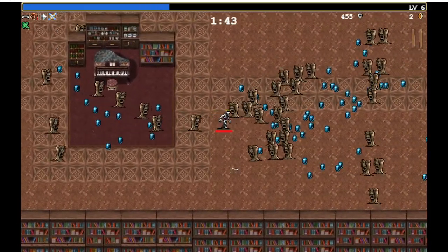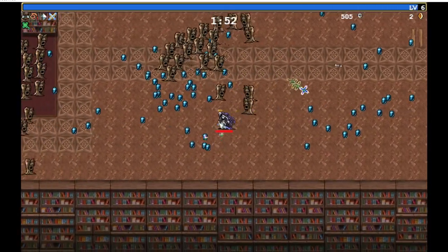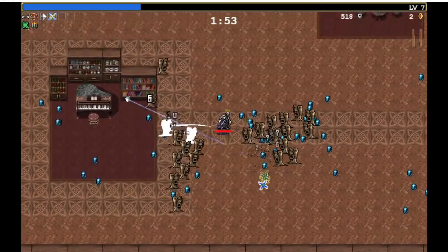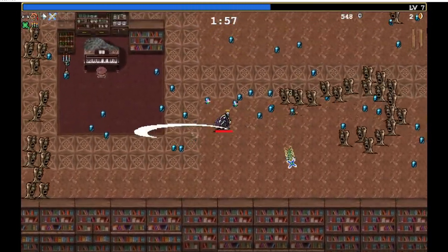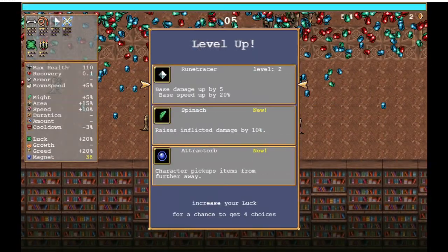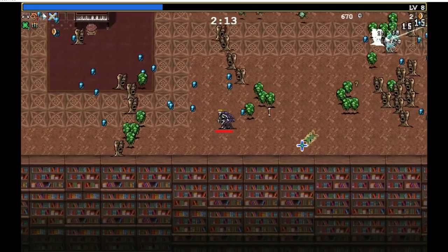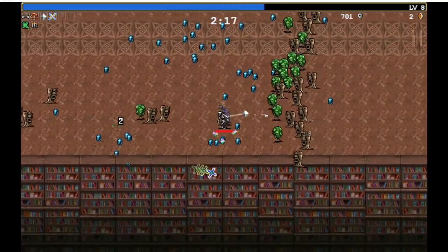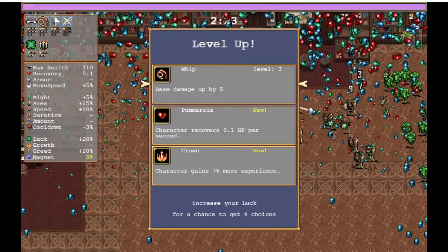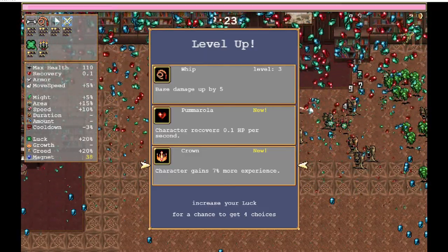This first upgrade is certainly huge for the whip — I'm just getting tons of kills. Candelabrador — lock one in or just upgrade the cross? Let's get the candelabrador since it does a lot of good things. Let's try to kill this flock of green things. Base damage five — does that give me much? I feel like this 0.1 HP per second is pretty useless. I guess experience should be good.